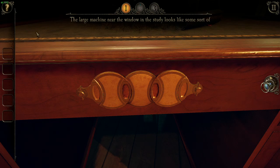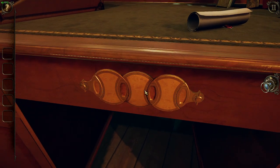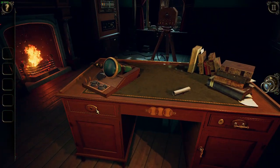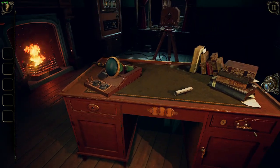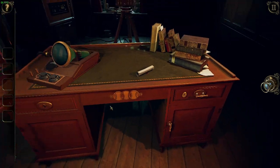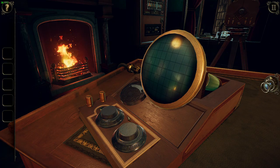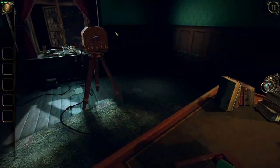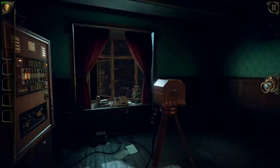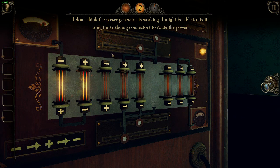This lit it up. The large machine near the window in the study looks like some sort of power generator. I guess I might auto-listen. That ain't doing nothing, so I guess it's because we need power. I don't think the power generator is working; I might be able to fix it using those sliders.